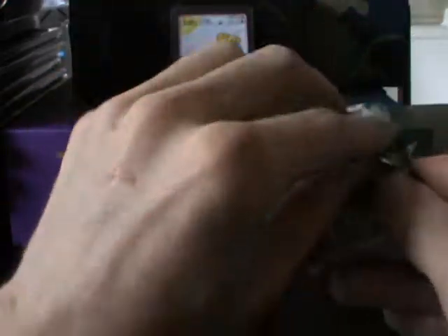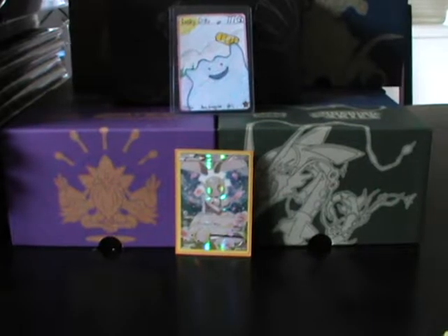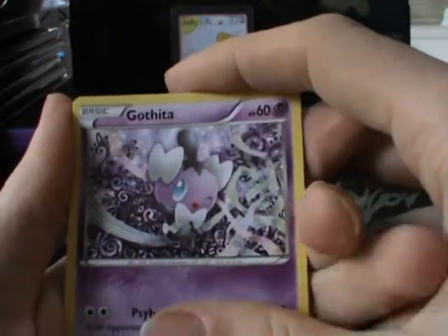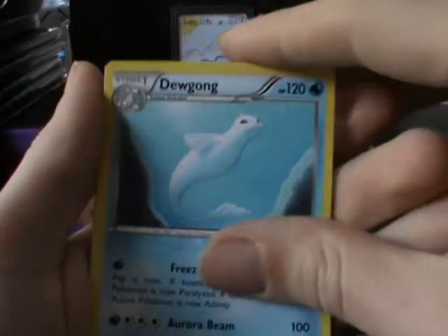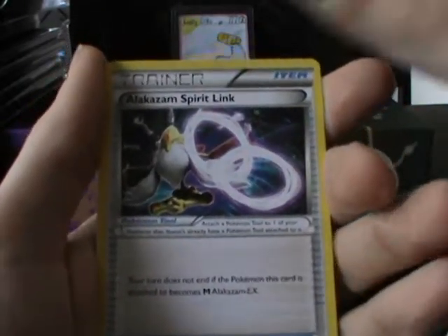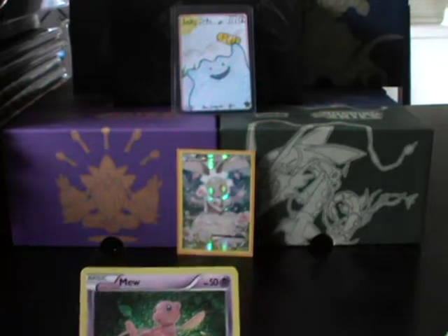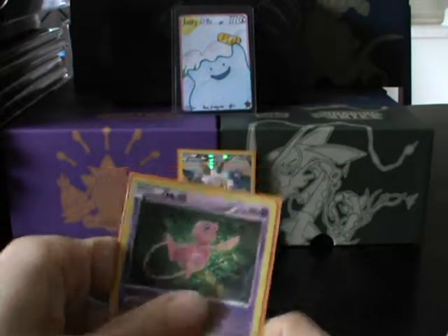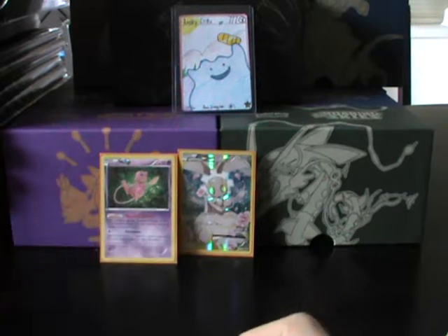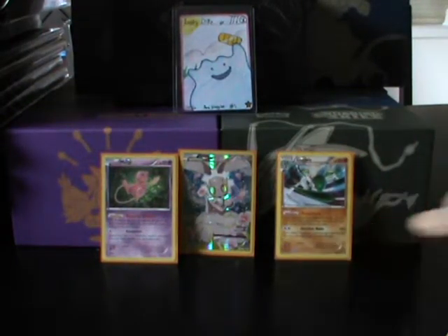The pack does have the Lugia Break artwork on the cover, so hopefully that means it's going to give us something good. Our last pack has a Gothitelle, Binacle, Meowth, Whismur, Minccino, Dewgong, Lairon, and Alakazam Spirit Link. The reverse is a Pupitar. And then the rare is... a Mew holo! Hey hey! This opening wasn't so bad after all — still a dupe, but it's a Mew, so we're counting that as a win. So apart from that, our only half-decent pull was the Gallade holo.